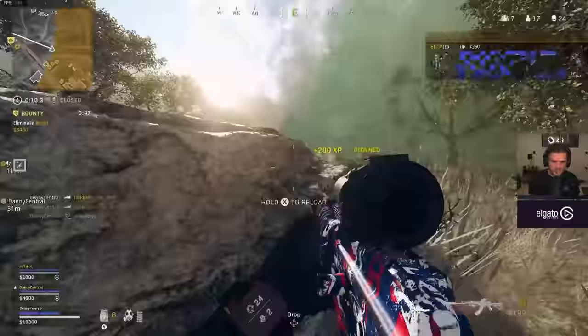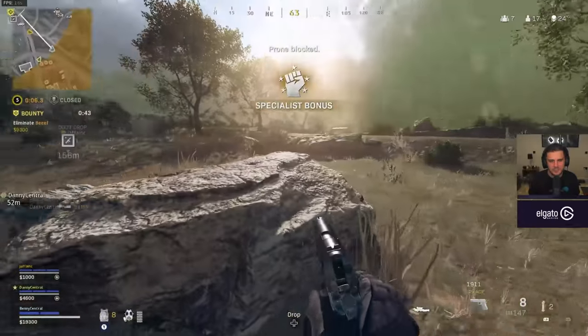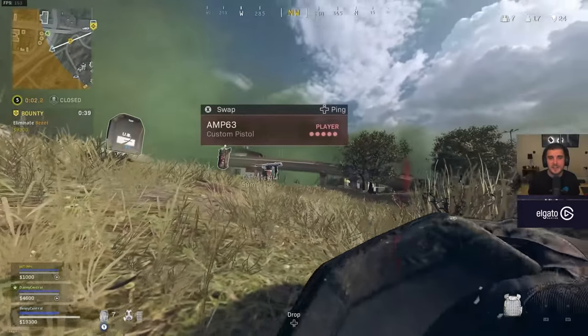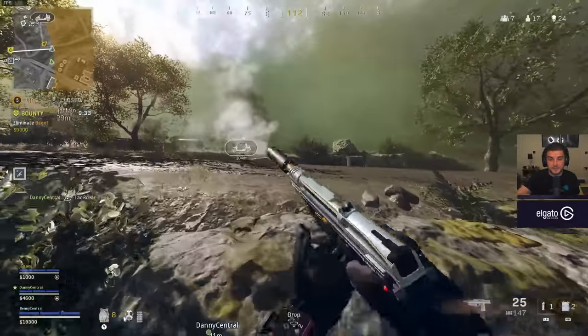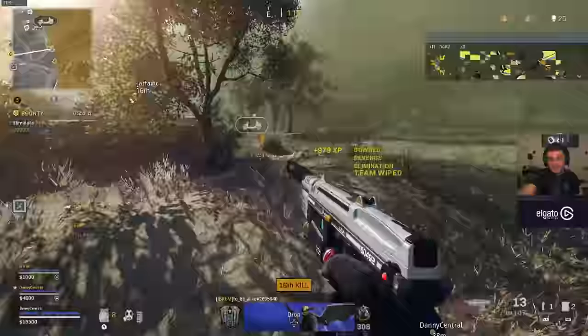I get sniped going around a corner and get taken out, but thankfully my teammate bought me back. Then I kind of relied on the Amax for mid to long range. The specialist token going off is a lot of fun but a little overpowered — let me know what you think about that in the comments. I will be giving you the class setup and loadout for this Amp 63 pistol — stick to the single pistol and don't use the akimbo.